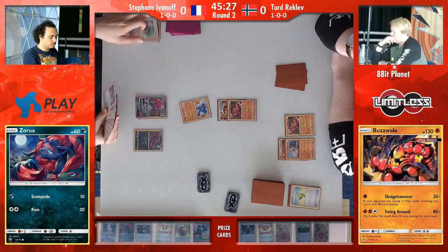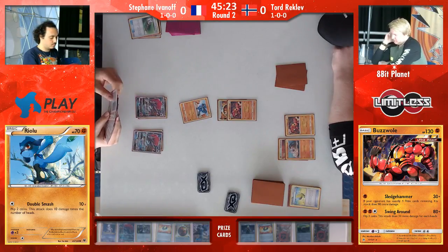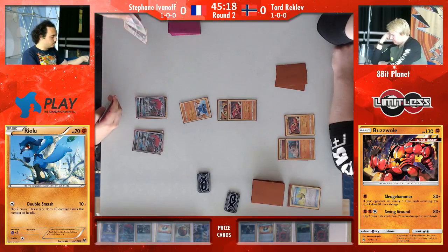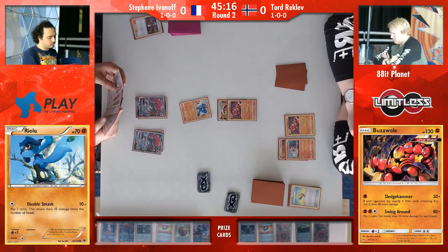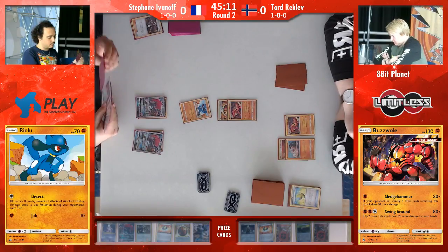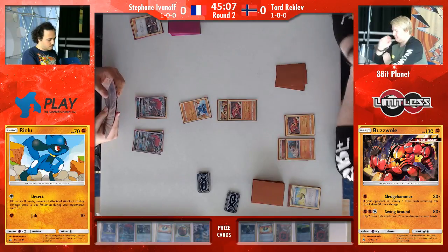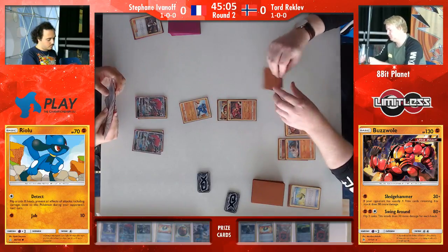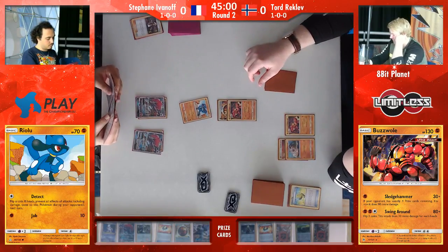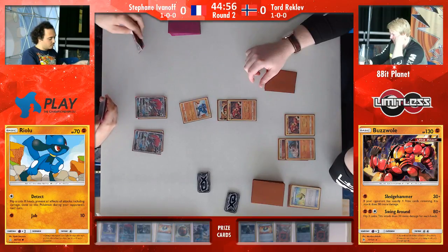For Stefan, the Mewtwo in the prize cards might be important but currently it's not really needed. So it's a second turn. In theory, the Riolu can evolve now. However, we can see a Lucario in there as well, meaning that he's only got one left in deck, right? So he's going to have to put in some legwork to get that. He might not be able to get into it this turn. He will also need the strong energy in order to knock out the Buzzwole in the active spot. That 130 HP proving really awkward for a lot of stuff.